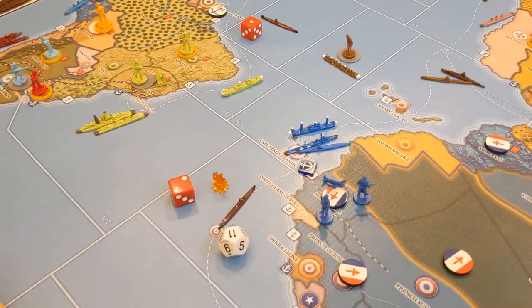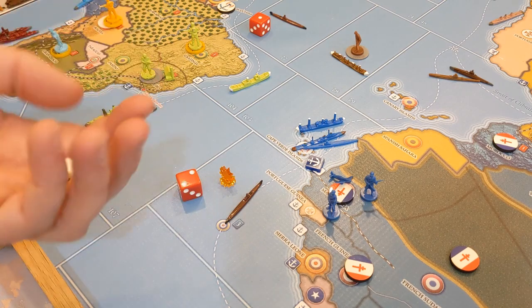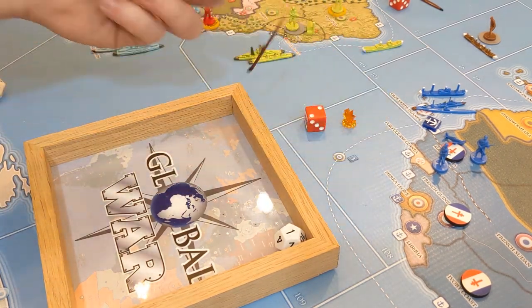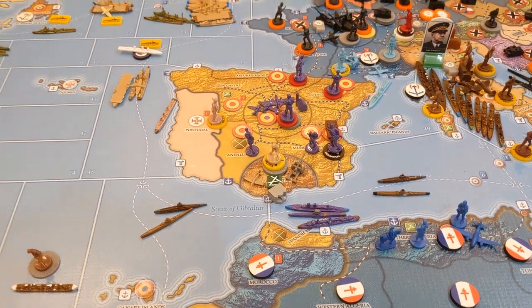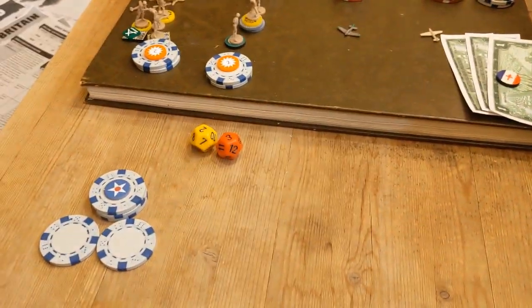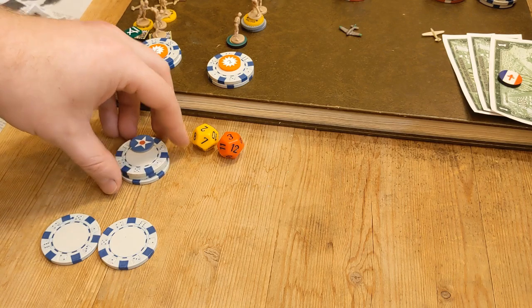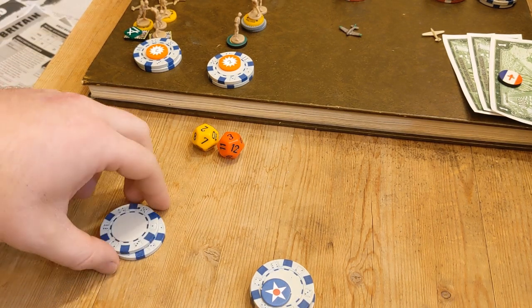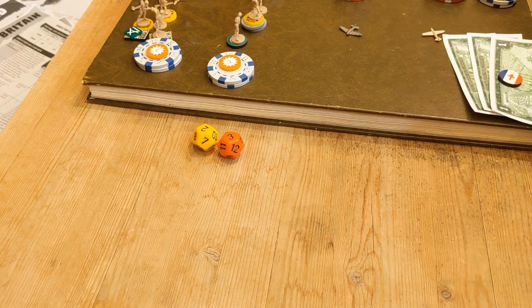We have a defensive roll against those submarines - British convoys have anti-submarine warfare so we roll a die succeeding at two. It's a one, so that simplifies things. We take that off but still suffer two hits on this convoy. One correction: I can't actually influence Argentina, so that's three bucks refunded to America. Additionally I paid 13 bucks for every jet fighter but it only costs 12, so that's another refund - America gets five bucks back total.